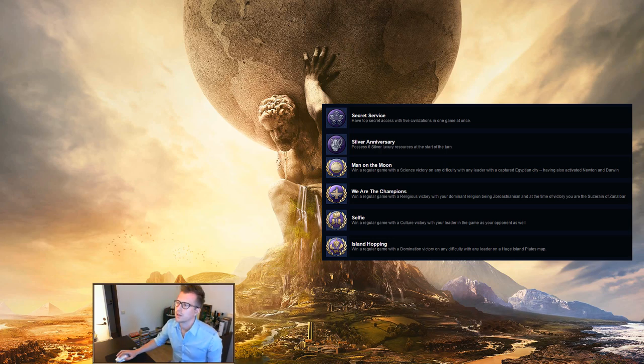Man on the Moon: win a regular game with a science victory on any difficulty with any leader, with a captured Egyptian city having also activated Newton and Darwin. I didn't go for this specifically — I just made sure that in most games I predicted might go to a science victory, I put Egypt in every one of them. If you've activated Newton and Darwin before you win, just make sure you capture an Egyptian city. Pretty easy.